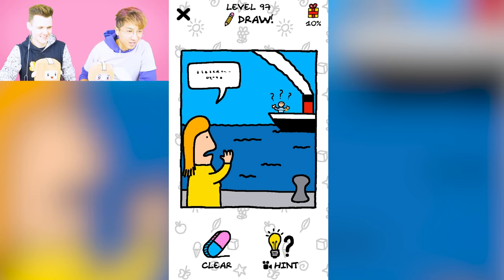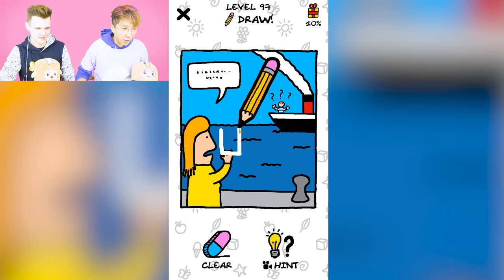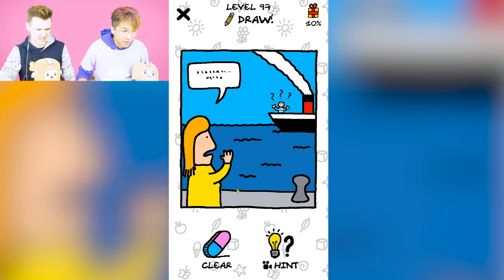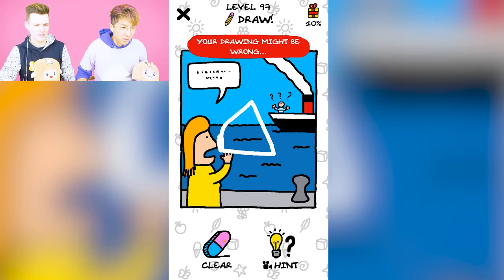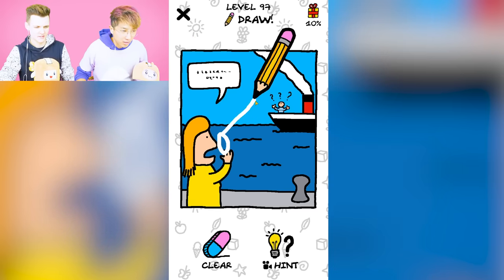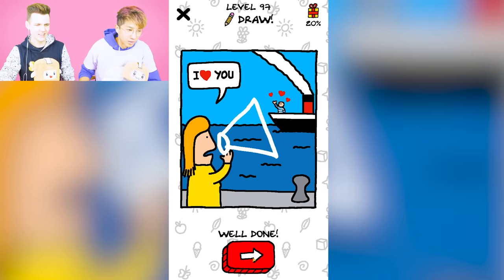Now they're saying something and they can't hear. What do I do? Oh, a phone — give him a phone, give him an iPhone. Give him a big speaker — a loud speaker. Yeah, it must be, right? I think that's it. W! I love you.